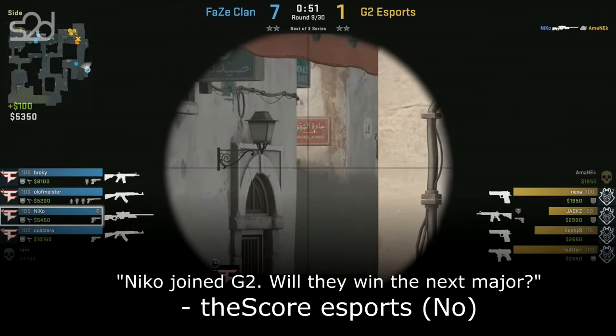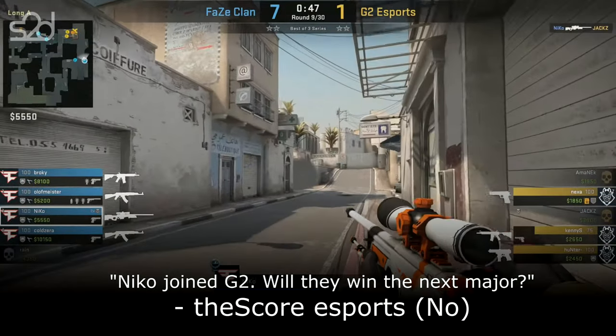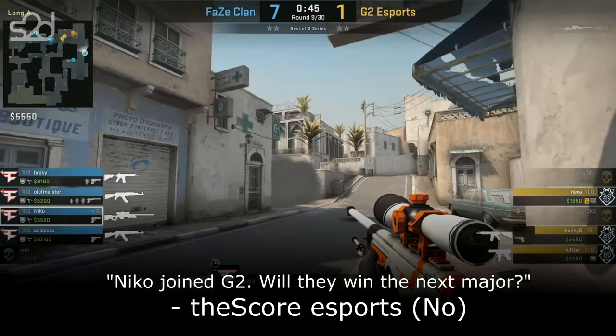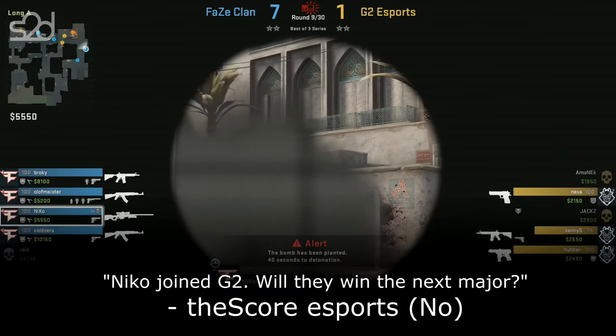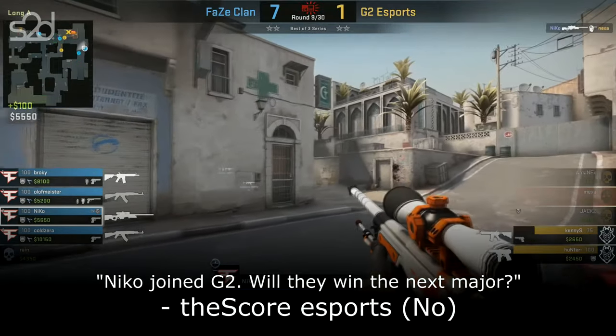Tech-9, still an amazing shot from Niko. How does he keep hitting those? They're gonna throw it up, respect to Hunter, that will enable the plant. Niko though is not missing much, vision or otherwise. He's posted up to catch Nexa and he does hit him!